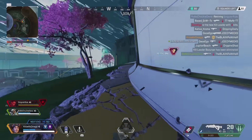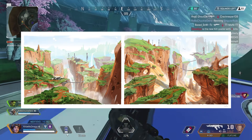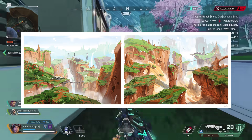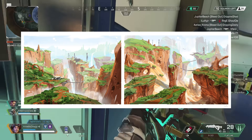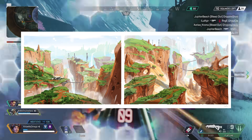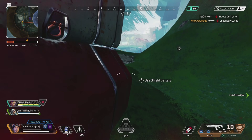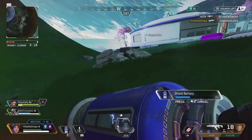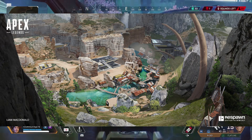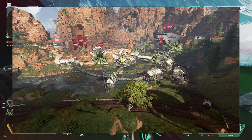Moving on to King's Canyon — this is one of the earliest concepts I could find, also created by Heath. There's nothing really in this image that resembles King's Canyon besides the sandy terrain and some steep cliffs. We also have another King's Canyon concept drawn by Liam McDonald, which shows us exactly what the early versions of Cascades looked like. When Apex was released, many of the buildings were kind of spread out more, which made it less of a hot drop.